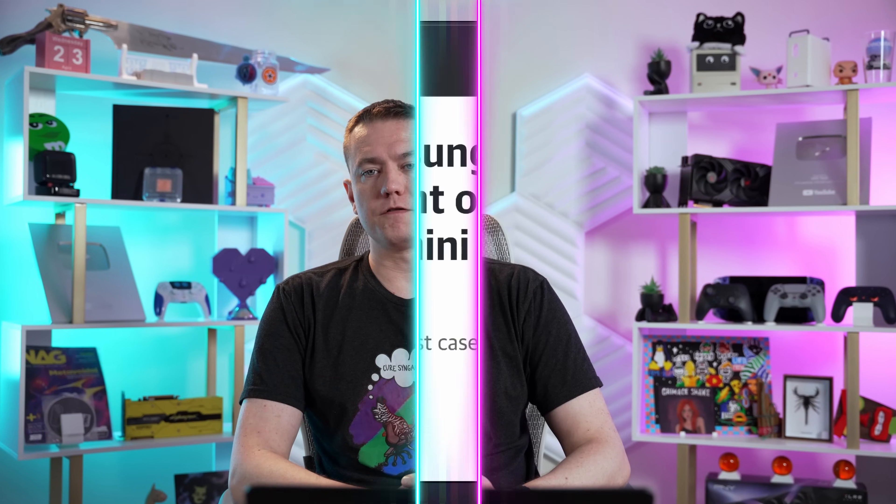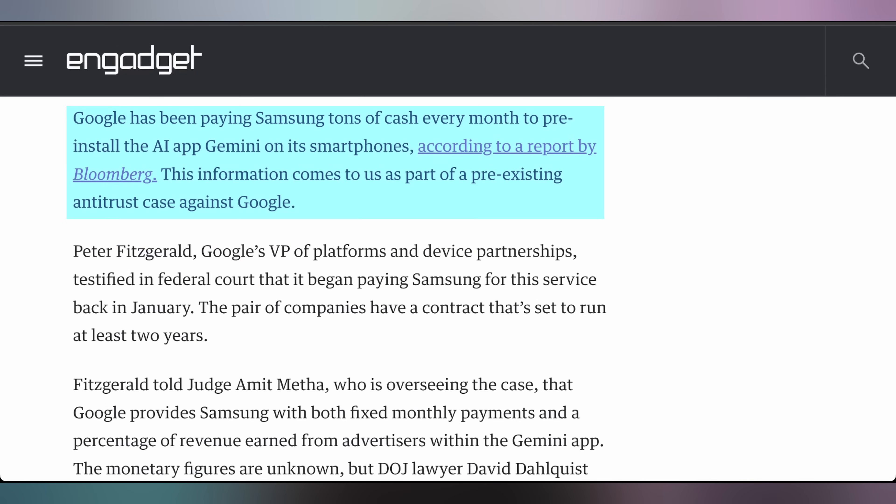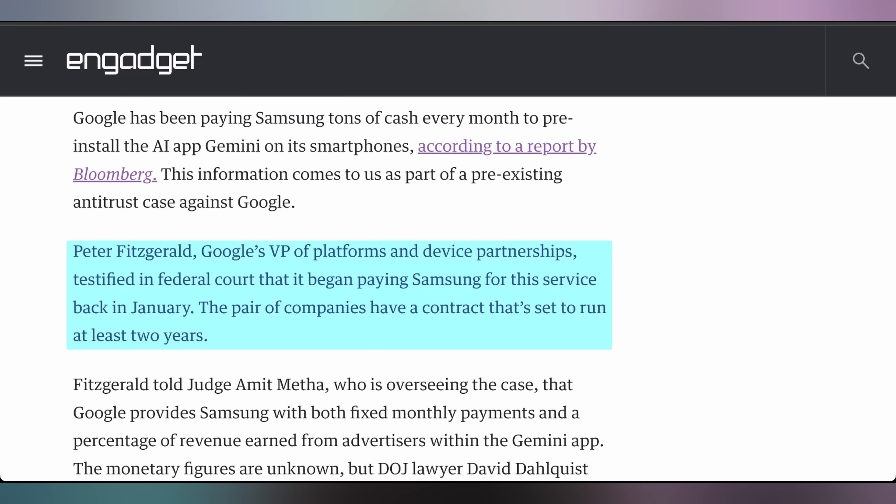It looks like Samsung was getting a tremendous deal from Google when it comes to their Gemini AI situation on their phones. In an antitrust lawsuit, it was found out that Google is paying Samsung a lot of money every single month in order to have Gemini be one of the default AI options on Samsung phones. Allegedly, they started doing this back in January, and it has a two-year contract, so the end of 2026 is when it expires. This is very reminiscent of Google paying both Samsung and Apple to be the default search engine on their phones — and now they're doing that with their AI as well, trying to be the default everywhere.